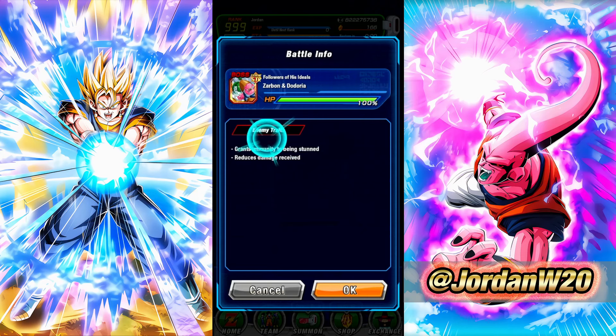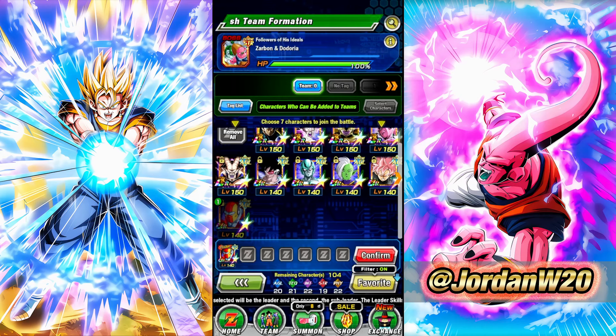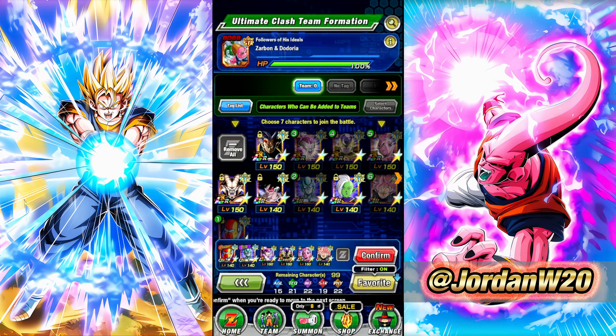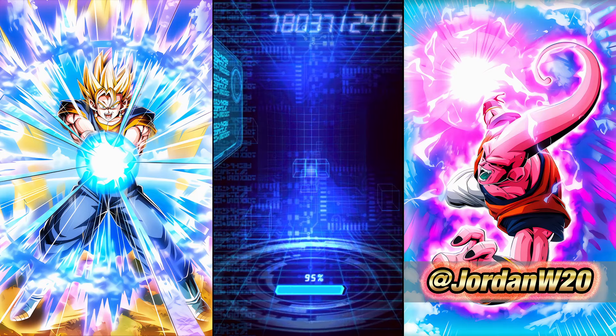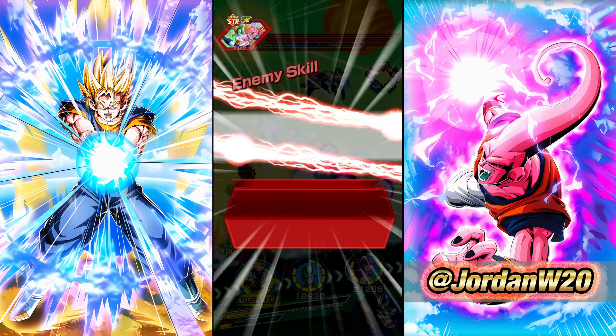Be sure you always read the enemy traits here - see what they are immune to, and then bring characters that do the opposite. We are going to be using Extreme AGL right here. Extreme AGL is pretty decent right now. We do have Rildo and Zamasu. I like to run Metal Cooler as my sub lead because I still like to bring these Freezas, and that gives a bigger buff to the rest of the team. We can just save those GT bosses for later.